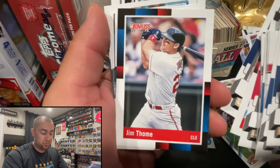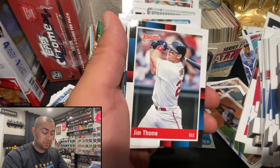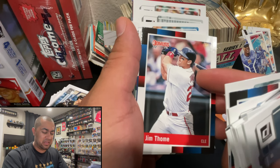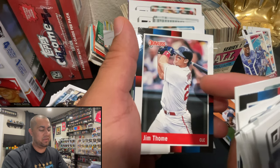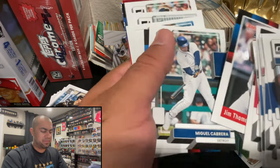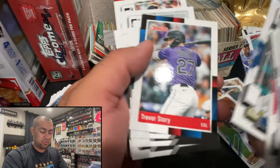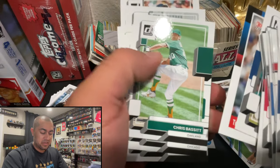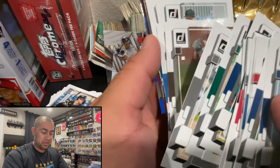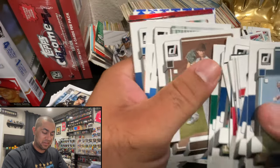Jim Thome - pretty cool. I'm pretty sure it wasn't 1988 when he was with the Indians, it was probably like '96, '97, '98, but it's on an 88 series card - kind of weird. Got the Miggy, Trevor Story now with the Sox, Bassett now with the Mets, Liam Hendriks. Yu Darvish - I do not like the brown on this card. Oof, it really takes away from it.